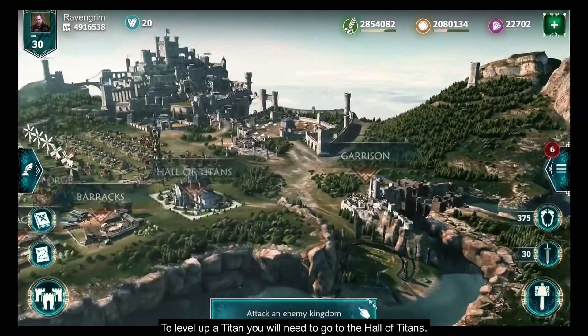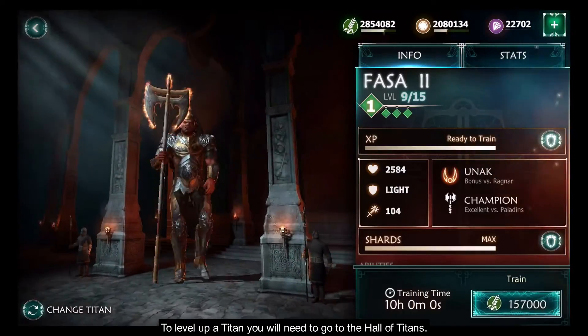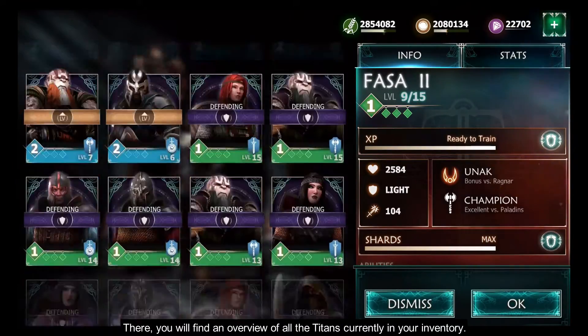To level up a titan, you will need to go to the Hall of Titans, where you will find an overview of all the titans currently in your inventory.